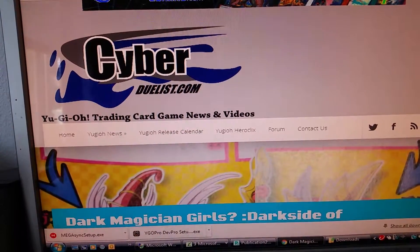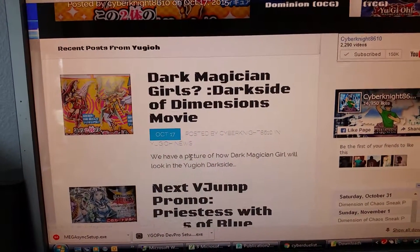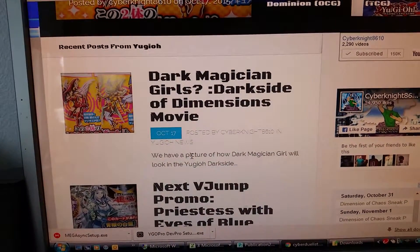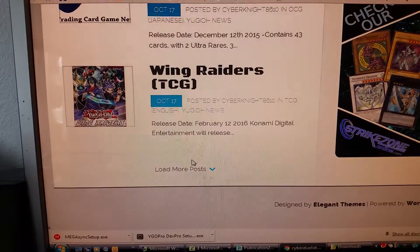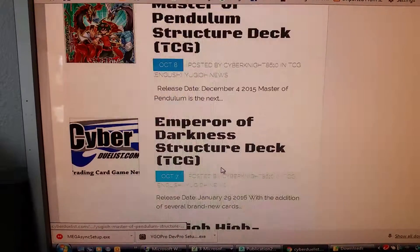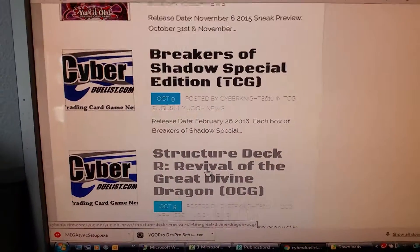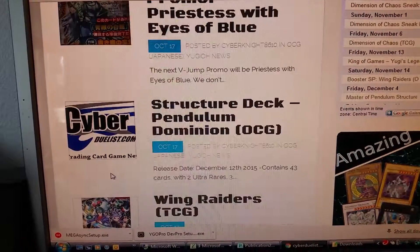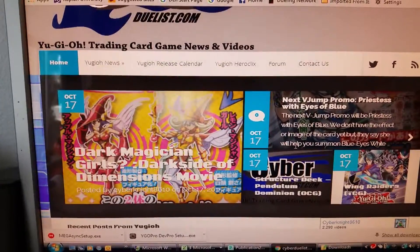Yeah, I think that's pretty much it, guys. Remember to like and subscribe for more YouTube videos. The only thing I find pretty weird are these Magician Girls. I kind of hope that for the English movie they have Dark Magician as his original art — because it makes sense, Dark Magician Girl has original art, Dark Magician needs his. I think I'm more excited for Master of Pendulums. I'm not a big fan of new Monarch support because they're too broken — very broken. And I'm really excited for Dimensions of Chaos to come out because I really love the new Red Dragon artwork. Remember to like and subscribe for more Yu-Gi-Oh! videos. This is YouTube with Jay, signing off. Peace.